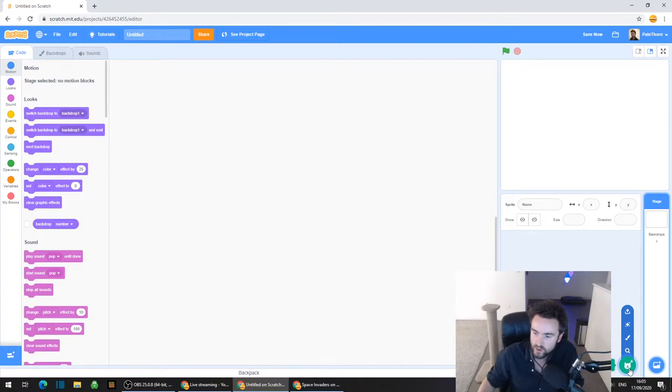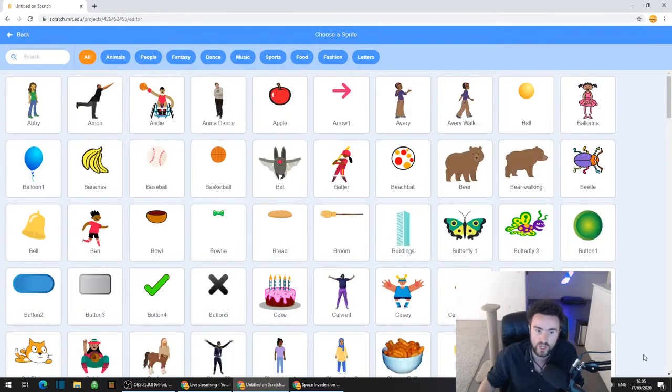So everyone, now go to the bottom right corner. Click on that little cat face where we hover over it to choose a sprite. We're going to do this first of all for the rocket ship.